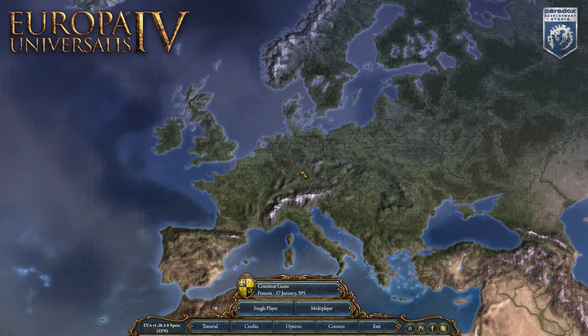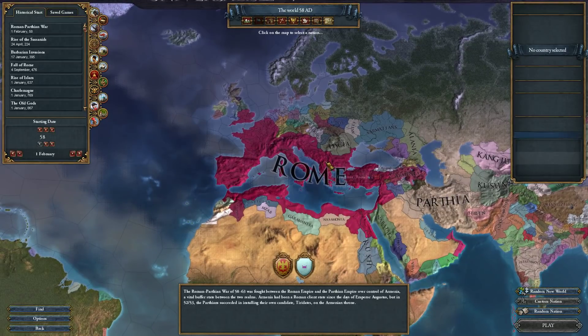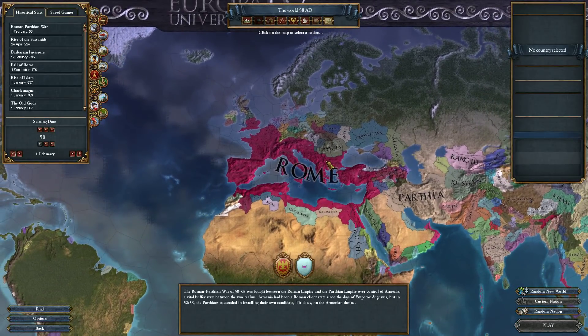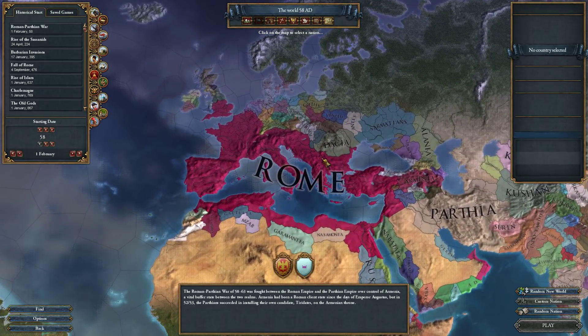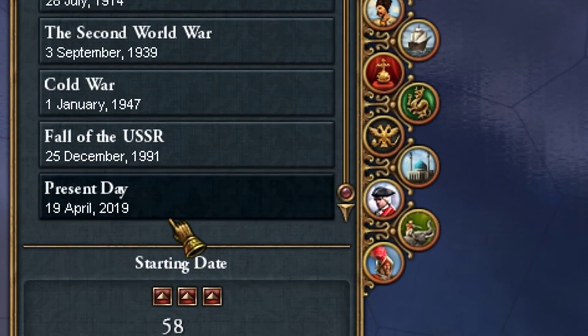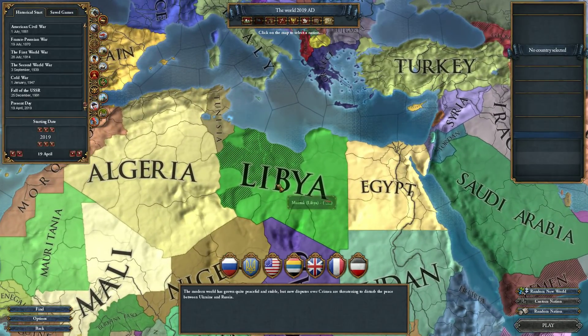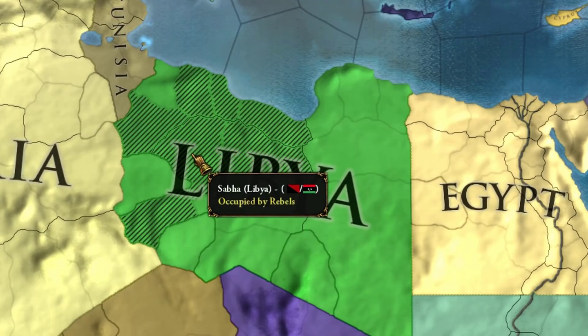Things are getting very odd on this channel. Today we are using the Extended Timeline mod for EU4, with a bit of a twist. We go from 58 AD all the way to the modern era — they've even got historically accurate rebels currently in Libya.